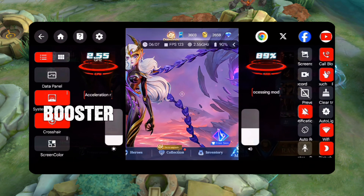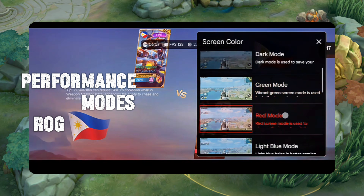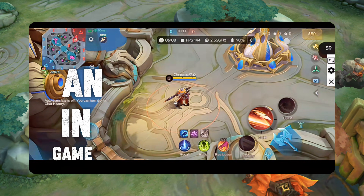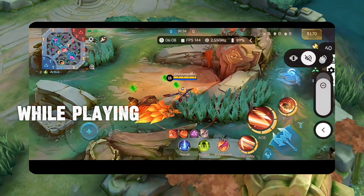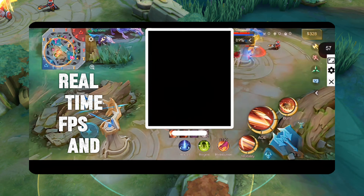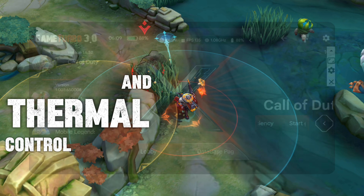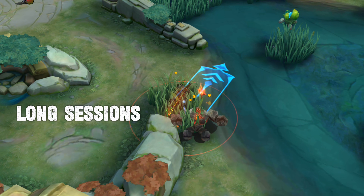It brings the full ROG game booster experience to any Android: performance modes, ROG style color themes, an in-game overlay so you can open apps while playing, a built-in crosshair for shooters, real-time FPS and ping monitoring, turbo mode to free RAM, and thermal control to keep your phone cool during long sessions.